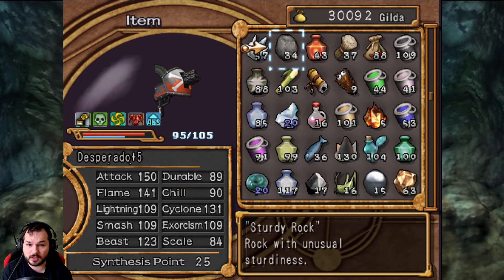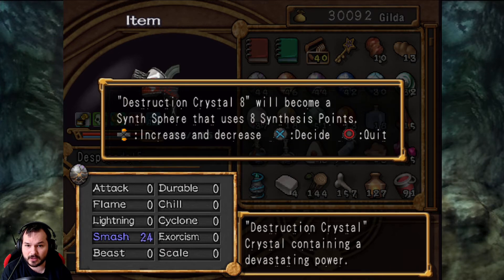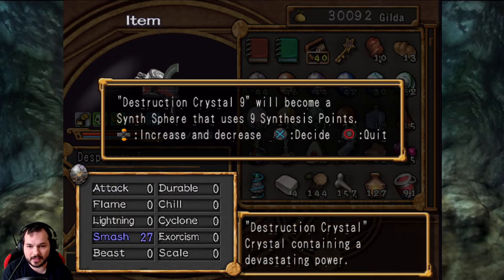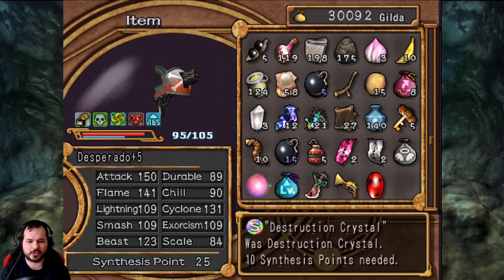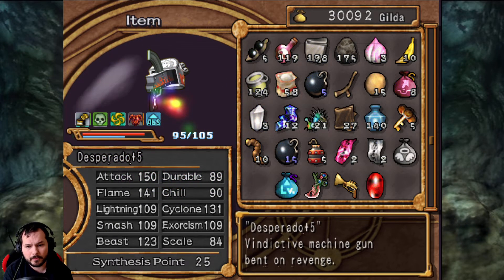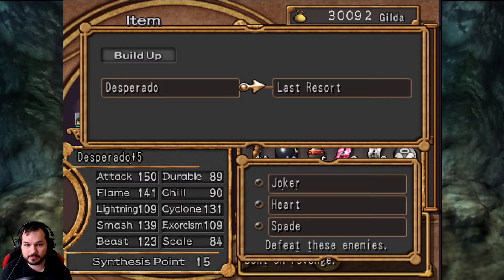Smash — let's use Smash. Let's give 10 Smash a shot. We can definitely go over 39. There's no way that this is wasted. That should probably do it, but we still need to kill a few more things. We can go to Last Resort — interesting name. Hopefully it's not a machine gun.